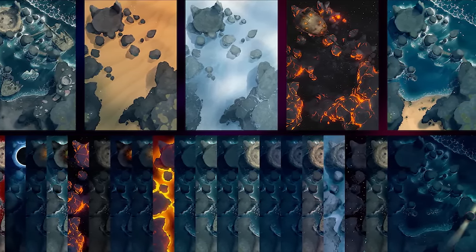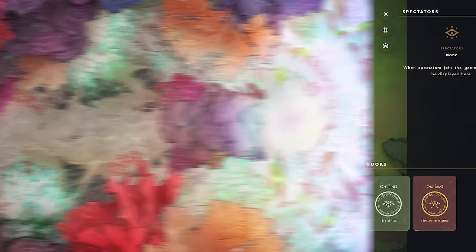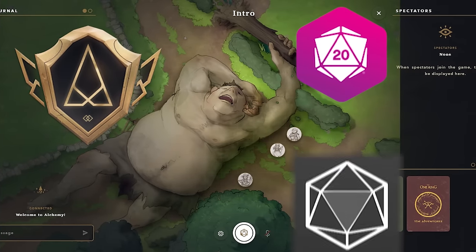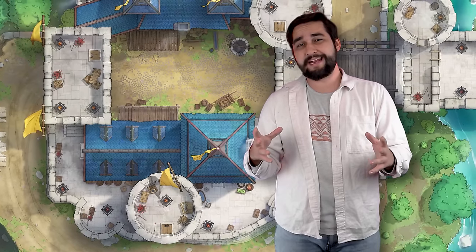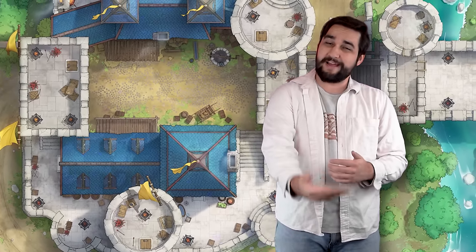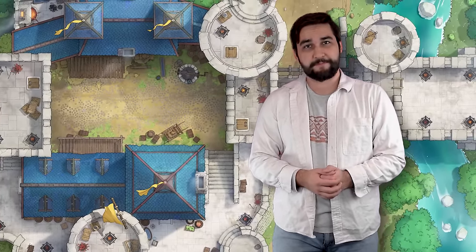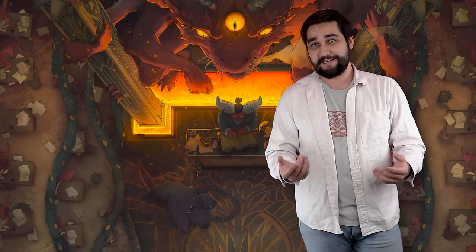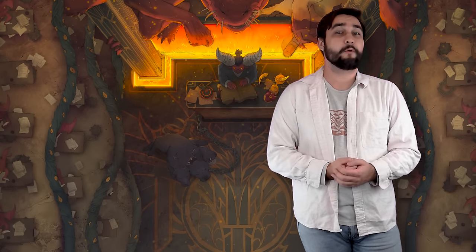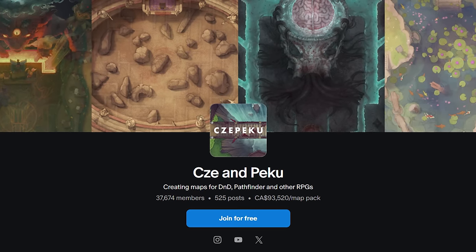Their maps even come with variations for things like the seasons and time of day, which is a great little way to add immersion into your game. Some of them are even animated. They have new map packs every week, and they're all ready to work seamlessly with most popular virtual tabletops like Alchemy RPG, Roll20, Encounter Plus, Foundry VTT, Fantasy Grounds, and more. The best part is that you can get access to all their old stuff plus the new stuff as it comes out simply by subscribing to their very affordable Patreon page. And if you're on a budget, they've got tier options starting as low as a dollar. I've used a ton of their maps in the past, and I can tell you from experience that they're well worth it. So head on over to the Chepeku Patreon page linked in the description down below and take a look for yourself.